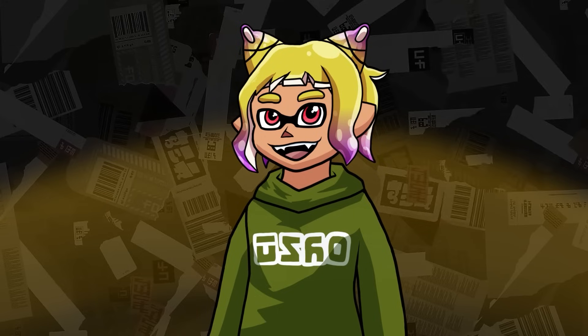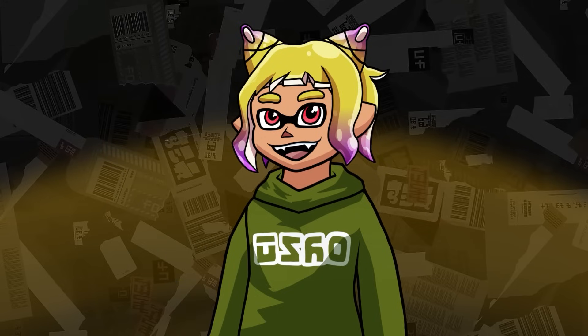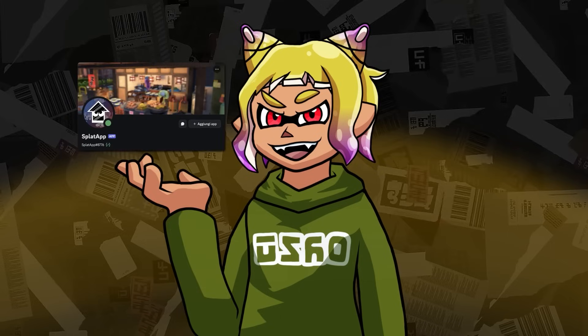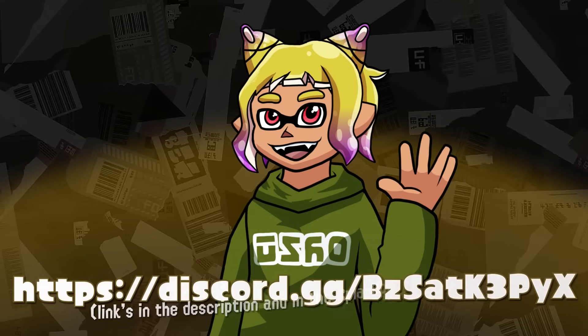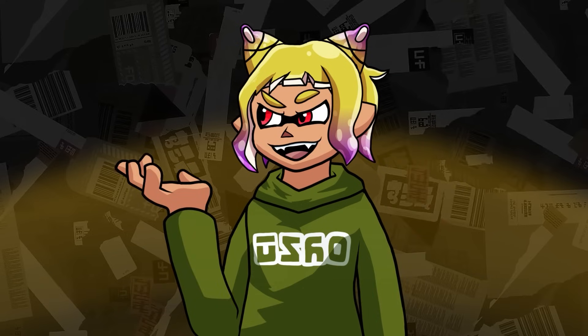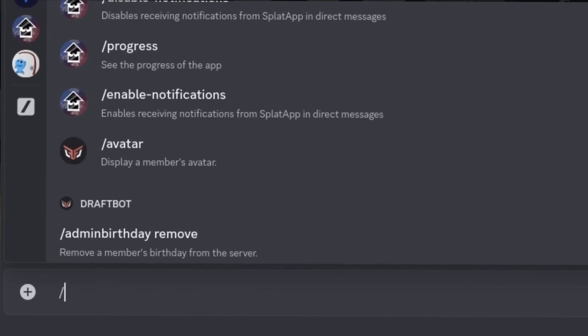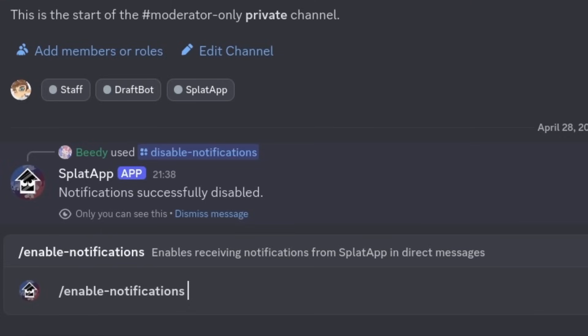The app has a special notification system. Since your account is linked to your Discord account, the notifications are sent through our Discord bot, which means you'll receive a message from the bot when a user follows you, for example. You'll need to be in our Discord server for the bot to be able to contact you. If you don't need to receive these notifications, you can use the Disable Notifications command to disable them, and the Enable Notifications command to enable them back.